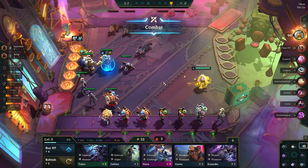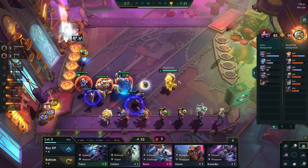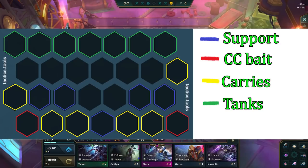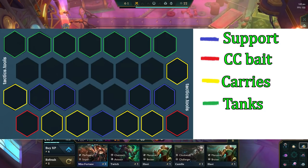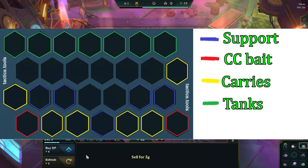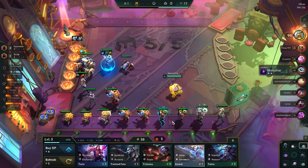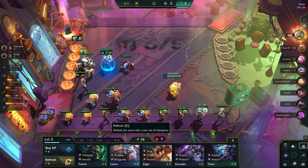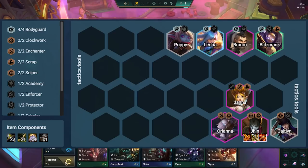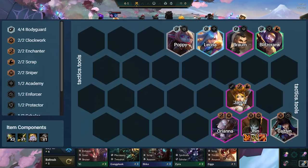The final thing I want to touch on in this video is positioning. It is easy to understand, but incredibly hard to master. Good positioning is the difference between winning and losing fights in TFT, therefore it is very important. Here is a basic positioning overview. The blue hexes are where ranged support units go, the red hexes are to bait the farthest away CC like Blitzcrank, the yellow hexes are where our ranged carries go, and the green are where our tanks go. If you aren't sure whether a unit is a tank, carry, or support, a good way is to look at their attack range — if it is 1, they are almost always a tank or melee carry; if they have 2, 3, or 4, they are often support units or ranged carries. Here is what a basic positioning setup can look like, with Jinx as the main damage carry, Caitlyn as a secondary carry and CC bait, Orianna and Janna as support units, and 4 bodyguards as our tanks.